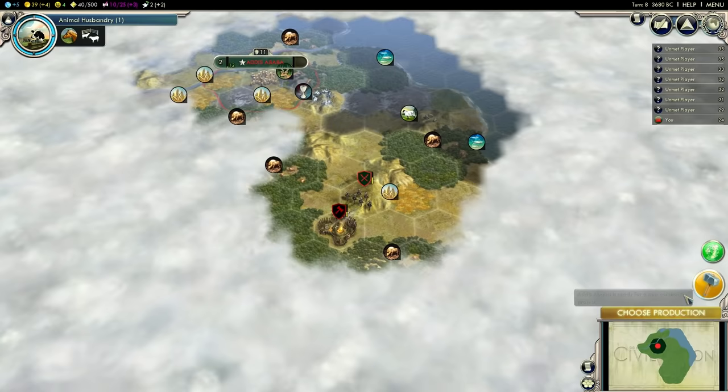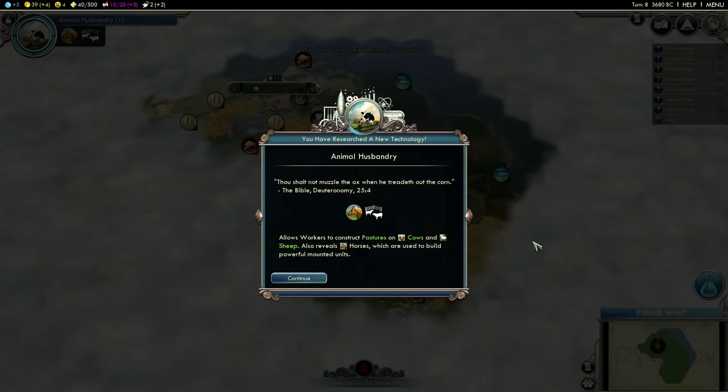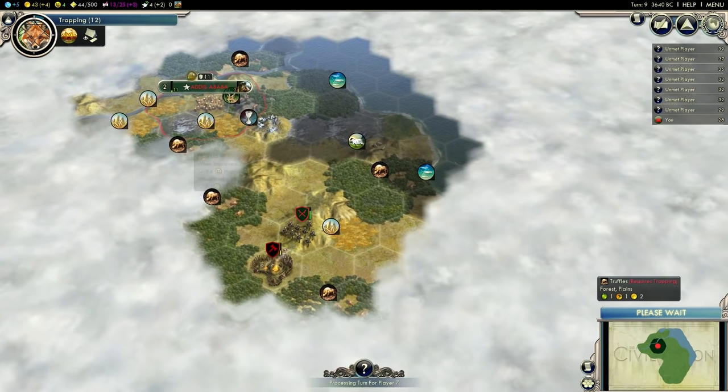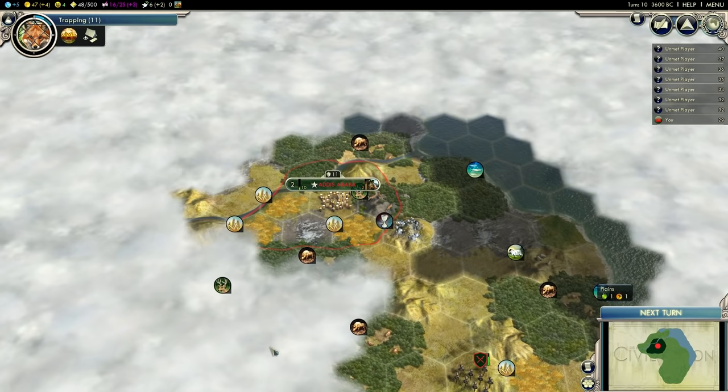Now I'm going to grab a scout — only four turns, so that's fast enough. And I'm already getting plus two faith, thanks to my unique building. Very good start with Ethiopia. I'm going to grab Trapping so I can grab my luxury resource as soon as I get a worker, and I'll want a worker pretty soon. Wow, I have three wheat in my capital's range — that's pretty awesome, and two of them are near the river. That's even better.